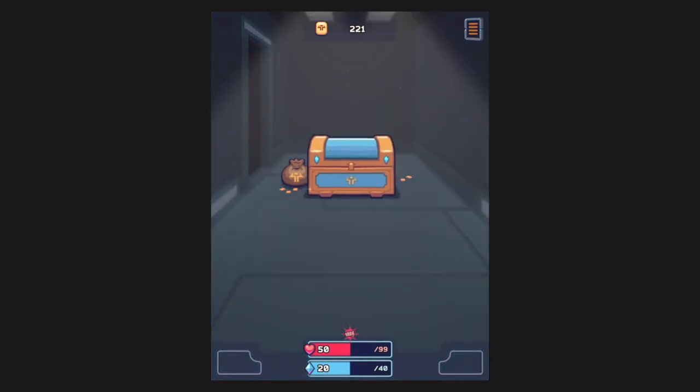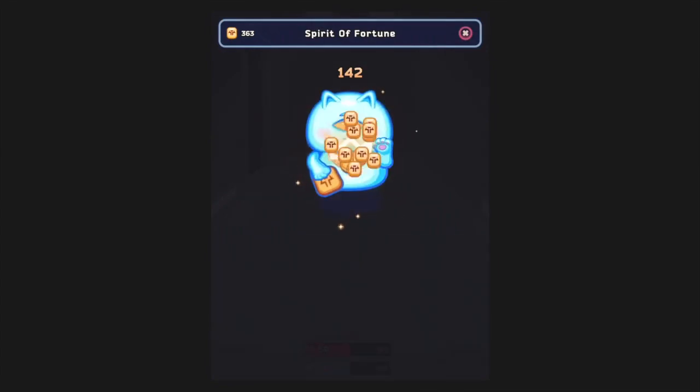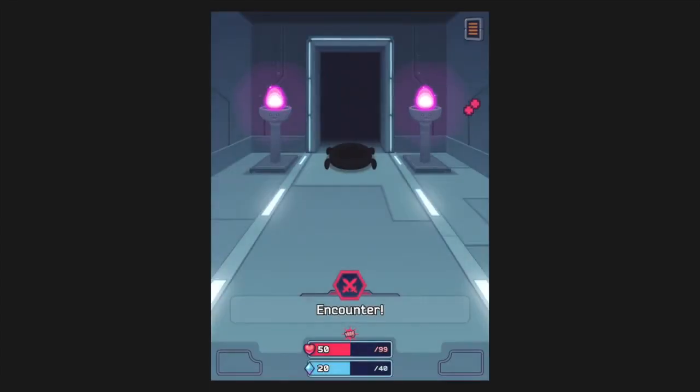More XP. Let's go to the side room — ooh, treasure. So we have the Spirit of Treasure, so we get stuff, right? Spirit of Fortune — yes, I do want the Spirit of Fortune. I paid money for him. Moving on.